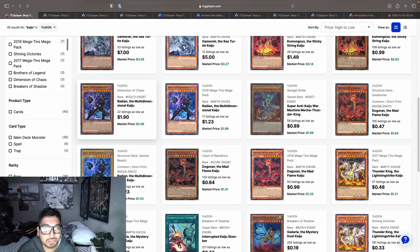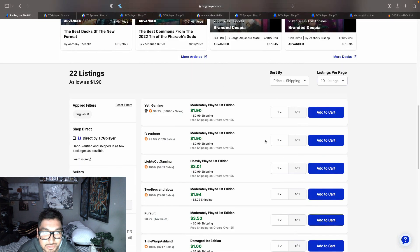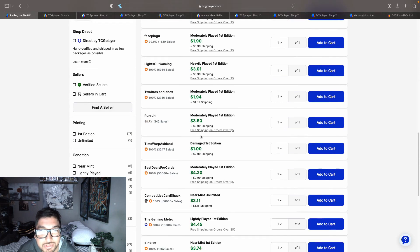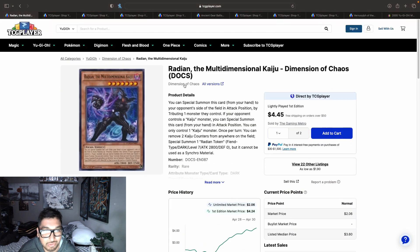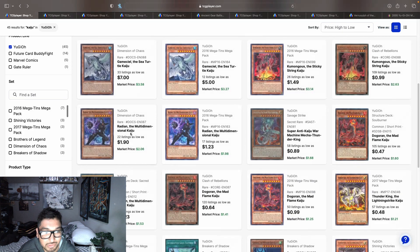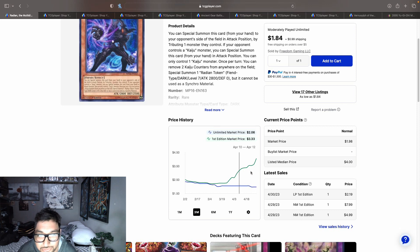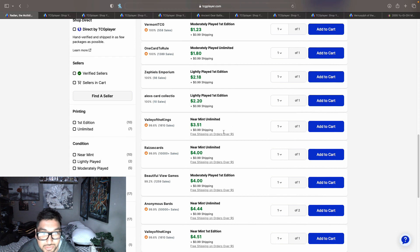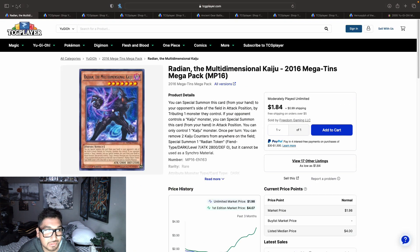Radian is one I noticed going low on listings. The rare from Dimension of Chaos — everything else is moderately played or damaged, so the first near mint is at $4.26 and then $4.74, almost reaching that $5 mark. We also have another rare from the 2016 Mega-Tins where the first lightly played is $3.18, then $3.20, hitting $4.51 and $4.99 — also almost reaching that $5 mark.